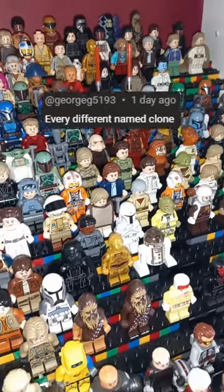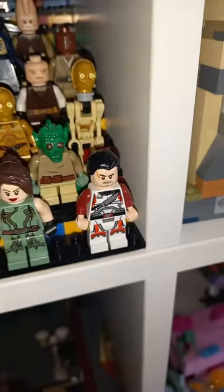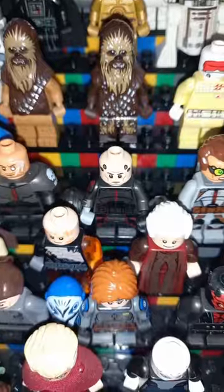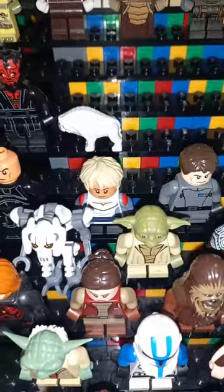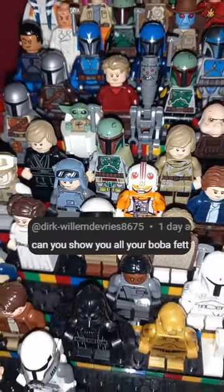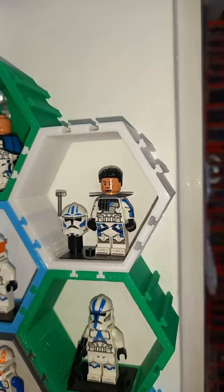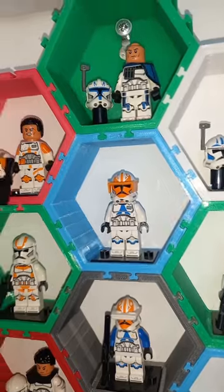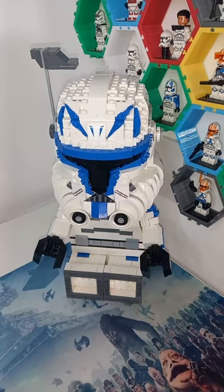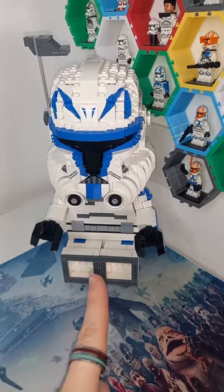Let's take a look at every named clone trooper I have in Lego. Starting off with Jace Malcolm from the Old Republic, then Hunter, Wrecker, Echo, Tech, Crosshair, and Omega from Bad Batch. I only own this Phase 2 Captain Rex, but he's joined by Fives, Captain Vaughn, Commander Cody, Commander Fox, and my custom Wilco. And we can't forget the giant Captain Rex big fig — so technically I have two.